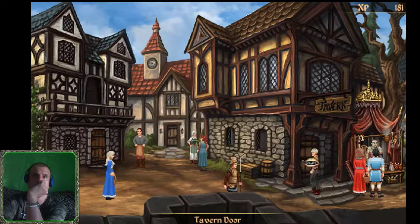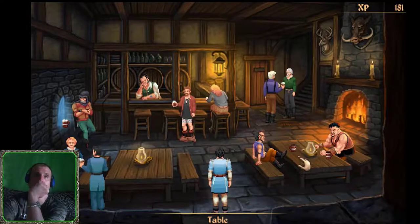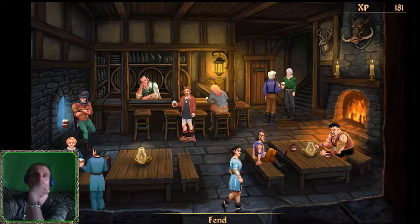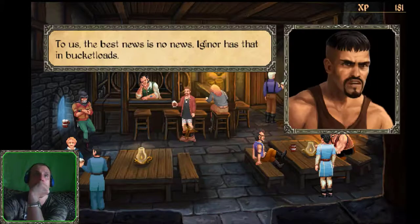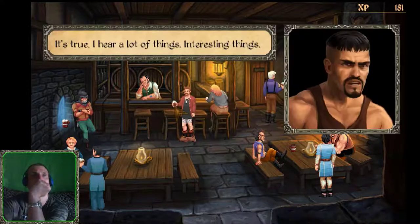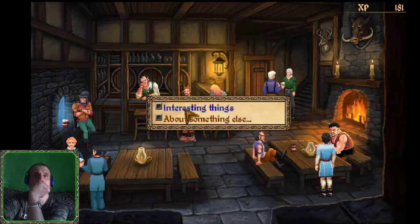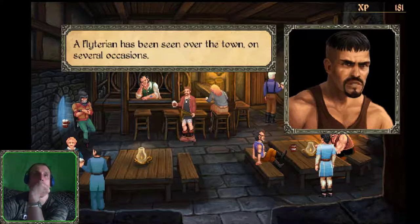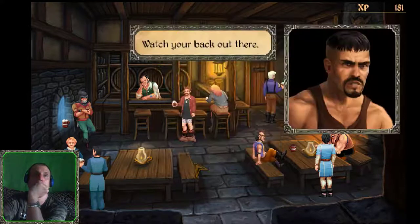What's happening in the tavern? Talking to Fend. On news: 'To us, the best news is no news - Iganor has that in abundance.' Gossip: 'Goblins have been sighted around the forest's edge - they normally don't come that close to town.' More interesting things: 'A Blyterian has been seen over the town on several occasions.' That's helpful. Watch your back out there.